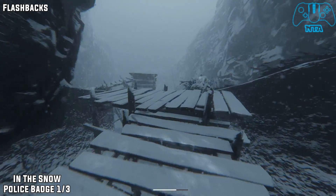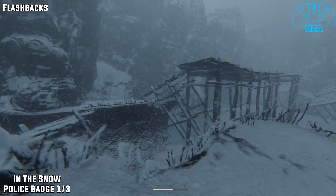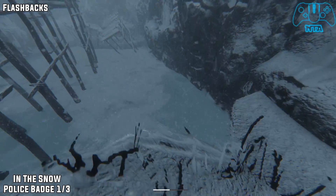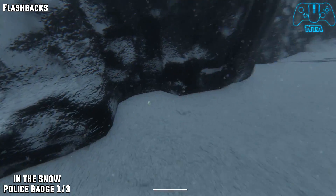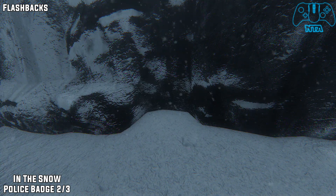Flashbacks. Once you see the police vehicle trying to search for you, you need to make a run for it onto this wooden platform. Once you get on the platform, you want to go right. If you stay to the right hand side, you should hopefully see police badge one of three.